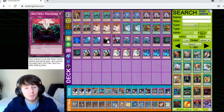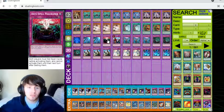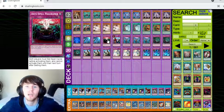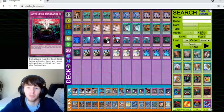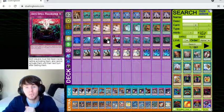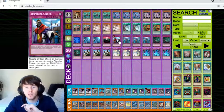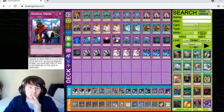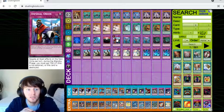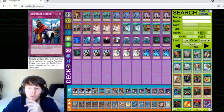Then we have Anti-Spell Fragrance at one. I know some people want more, but it's just really good at one. A lot of the best decks right now — Drytron which is coming soon, Invoke Dogmatica Shadol, and Dinos — all have a couple of spells, so it protects you from board wipes. But the best one is obviously Imperial Order. Always play one — it is such a good spell negator and it's really amazing for protecting yourself from board wipes.